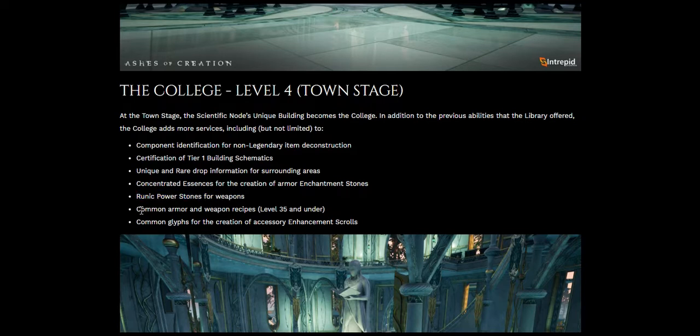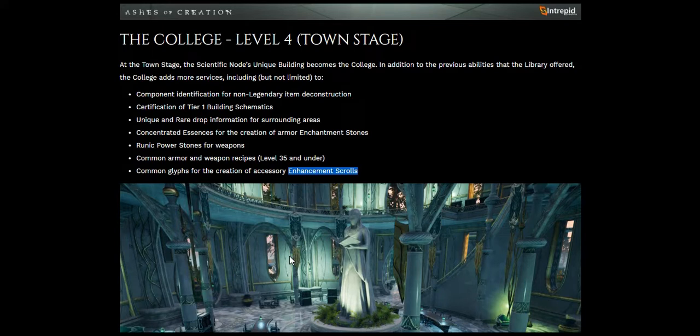Common armor and weapon recipes up to level 35 — in the library this was level 25, here it's level 35, so you get more powerful higher-level stuff. Common glyphs for the creation of accessory enchantment scrolls — these are things that allow you to do magic. Imagine a magical piece of parchment that you write on, and depending on what you write it creates a magic spell of some kind. These are common glyphs that give you common magic.